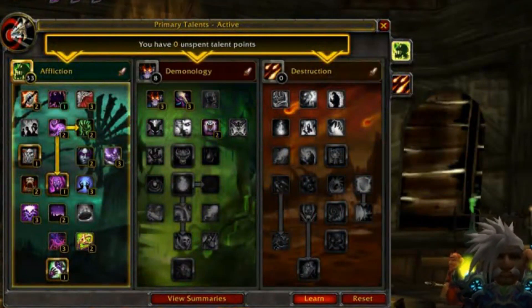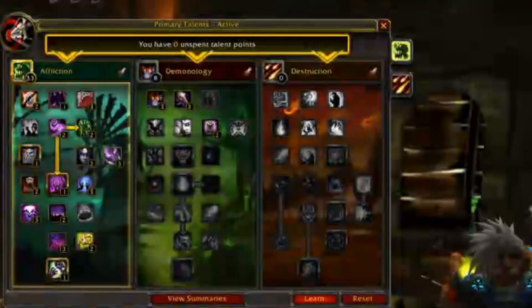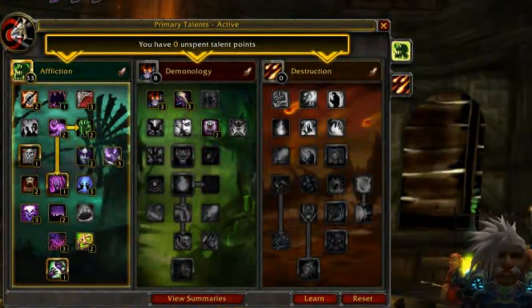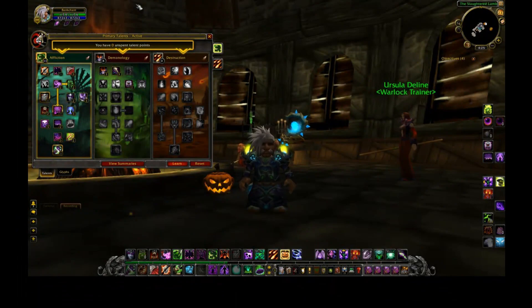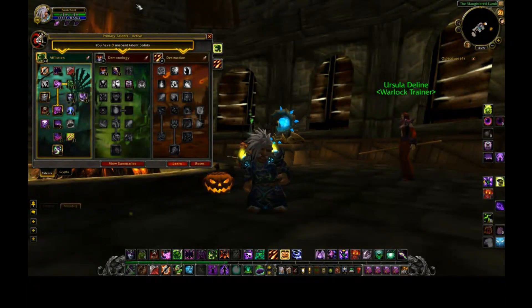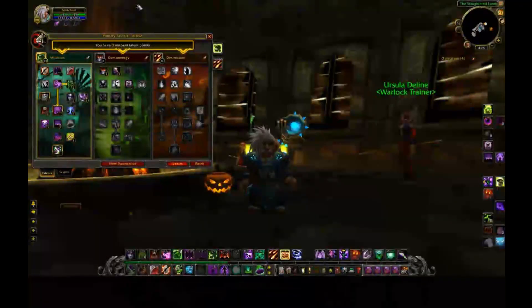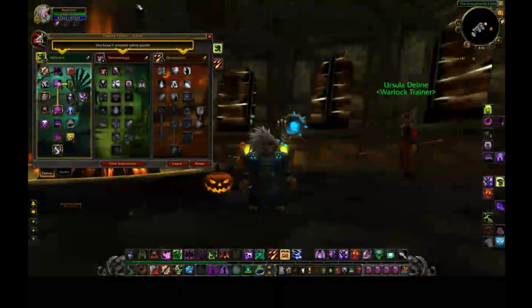So this has been the Affliction PvP spec — a 33-8-0. This has been Sethildor from the Guild Sacrilege on the server Blade's Edge. Thank you for listening. Again, please take this with a grain of salt — this has only been a suggestion, something I've found works out really well. If you see me as Affliction in my GG files videos, this is going to be the spec I'm running. If you're interested in the current spec I'm running, check me out on the WoW Armory. Thanks for watching — we'll have some more WoW videos out soon. Bye.